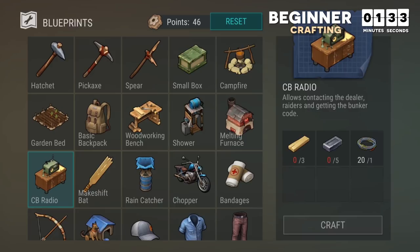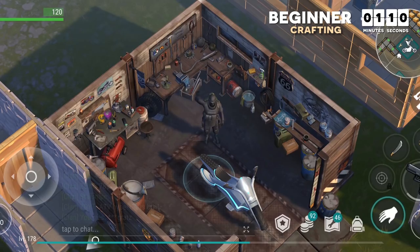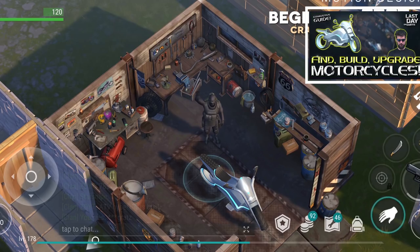The shower keeps you clean, which makes it easier to sneak up on zombies — but dying also resets your cleanliness, so use your immortality to your advantage. Once you build the rain catcher, which allows you to refill empty water bottles, it's often just easier to shower. The CB radio allows you to access the dealer and the raiders. Many items in your crafting tab require assembly after placing them, which costs a lot more resources. The most notorious example is the motorcycle, which takes an active player at least a month to complete.